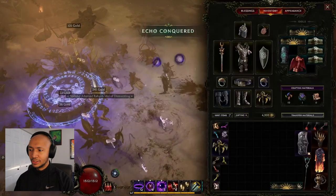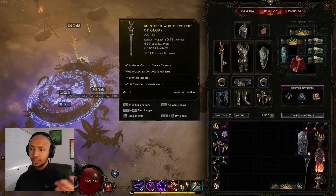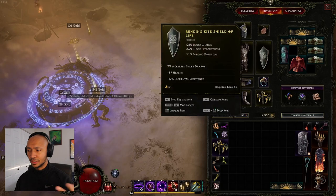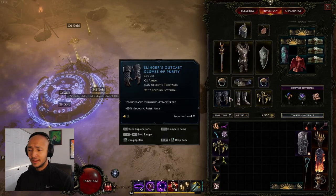To explain a little bit: our gear is complete trash. We're using a level 54 base scepter, or just random stuff. We have blue gloves — like, what the hell?